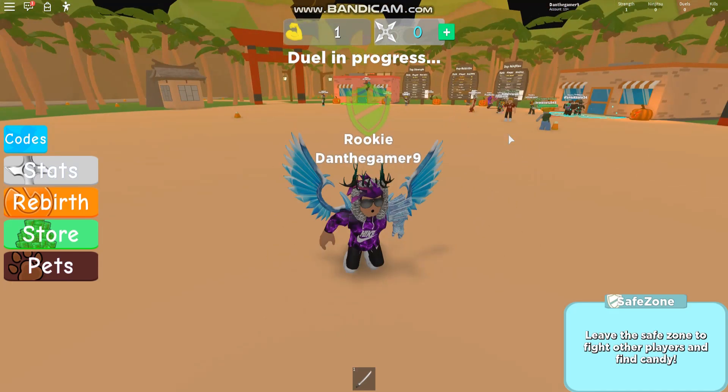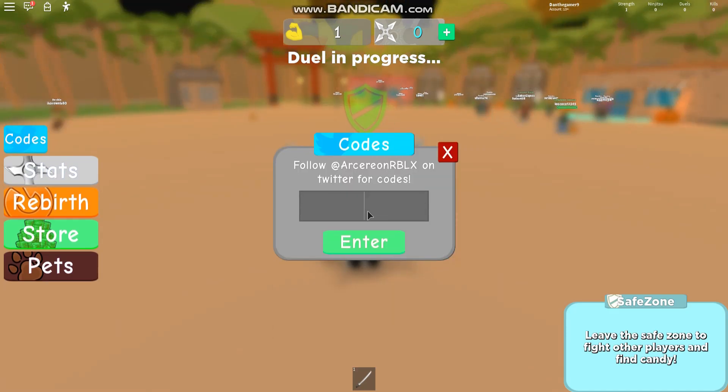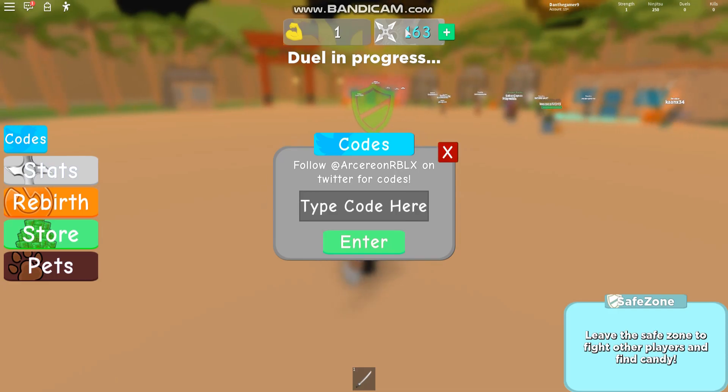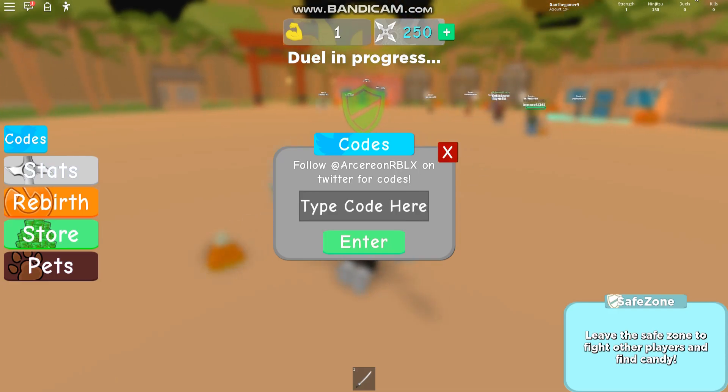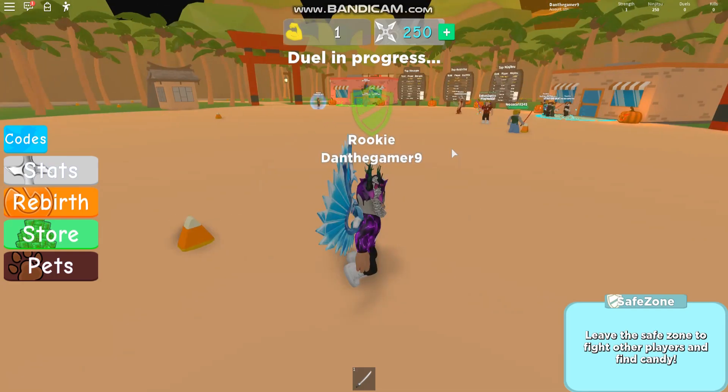Let's just get on to the codes. To claim codes, you click on the codes button — it's on the left, pretty obvious. So the first code is 'launch250'. Entering this code gives you 250 ninjutsu — that's what it's called, apparently. So, 250 ninjutsu.